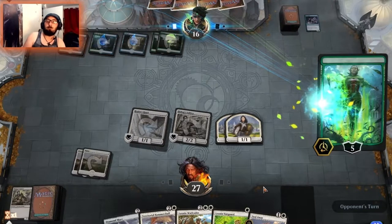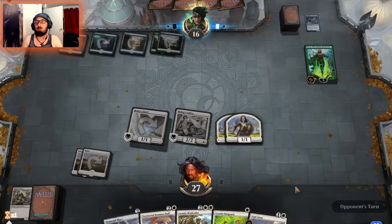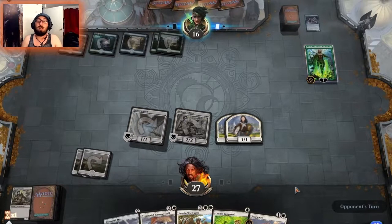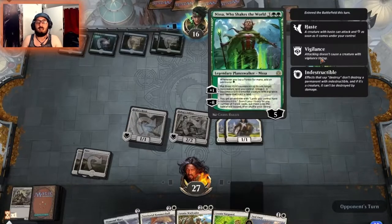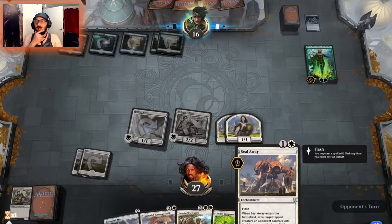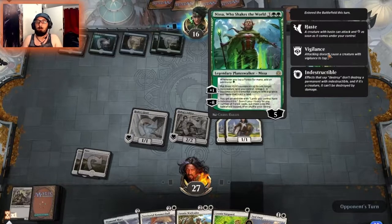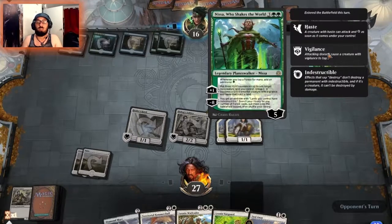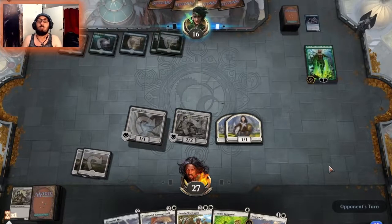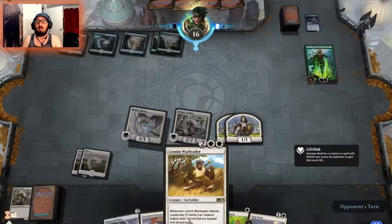So he gets a planeswalker down, but I don't want to take the risk. Planeswalkers can change games and I look quite often like I'm in complete control, and then they play some planeswalker that drives me insane. So I decided to attack the planeswalker rather than going for the life points. At this point I went to check if I could have anything that could banish or exile the planeswalker. I didn't — I had nothing that could destroy it. So I went with the option of attacking the planeswalker on this round, because with three creatures on the battlefield I thought I'll be able to withstand anything they put down for at least another turn or two.